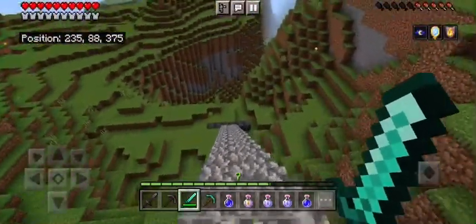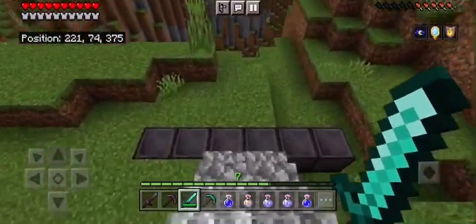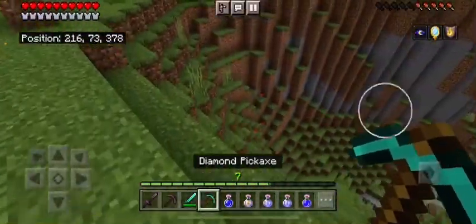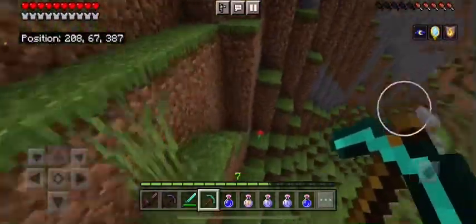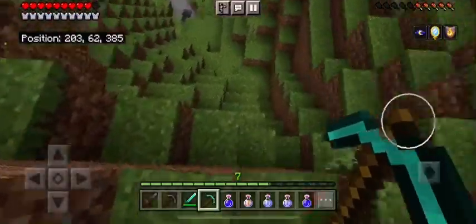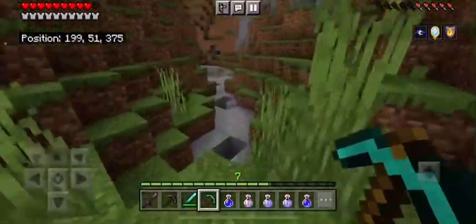Speaking of caves, there's already one right in front of us. Caves are always great to find because there are always great things inside them. I can see a bunch of coal, but for now I think we're good on coal — the furnaces are pretty full with it.